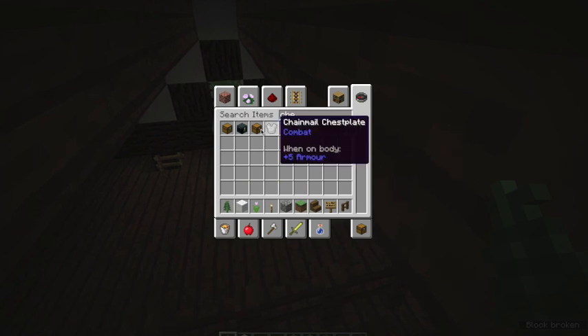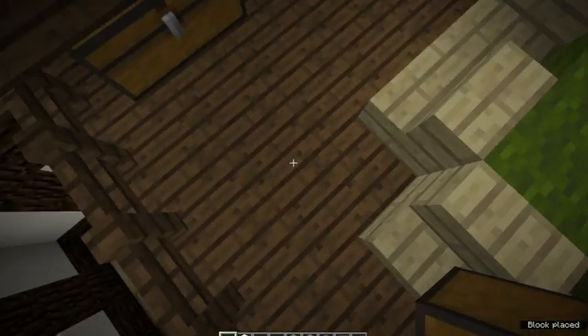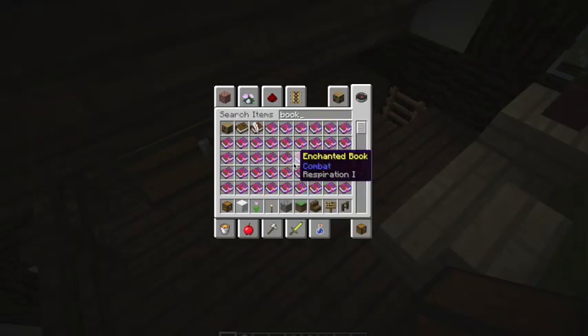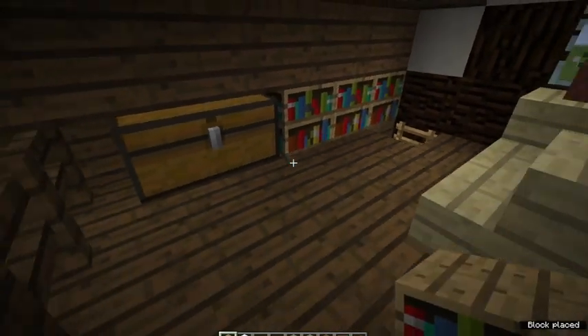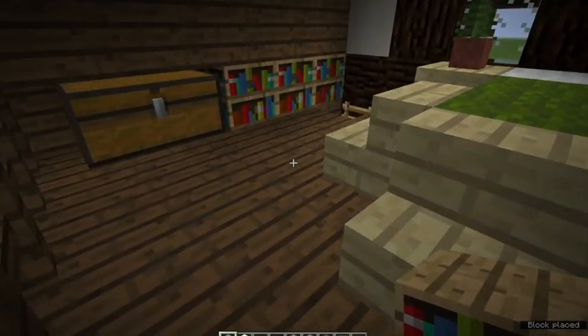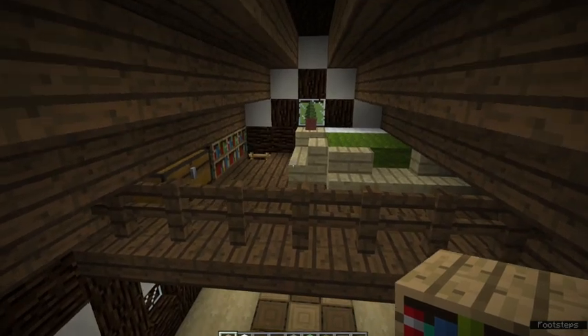Now people need somewhere to store their stuff, so I'm going to put a chest over here. And I know some people don't like using bookshelves, but if used tastefully they can look pretty nice, like so. So we're putting some bookshelves there. That's your second story — looks pretty nice, doesn't it?